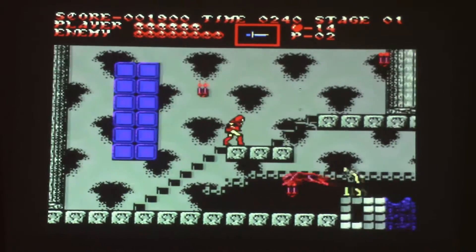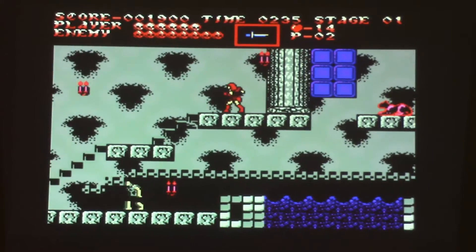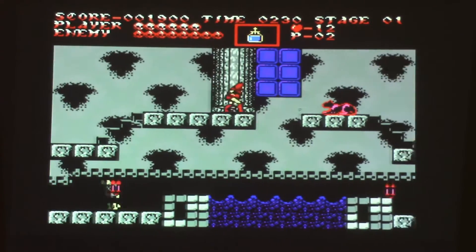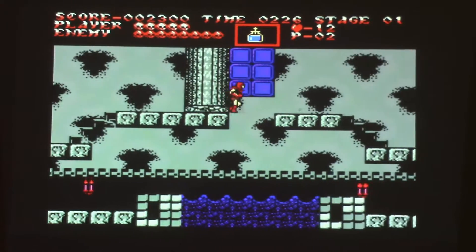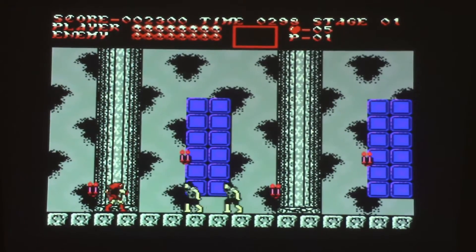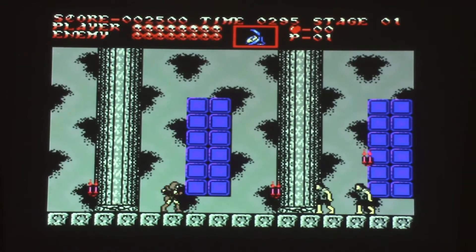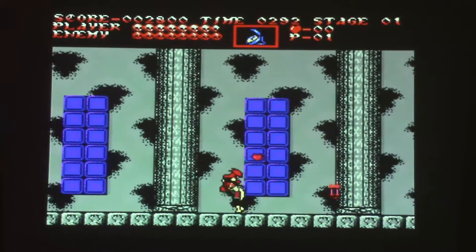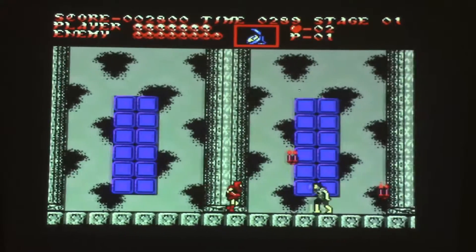You can use the weapon on the stairs but you can't jump. Bloody hell I've lost that heart. I pressed the wrong button. I've lost my awesome weapon now. I don't know if the weapons are all completely different or taken across all three games and then mixed in.